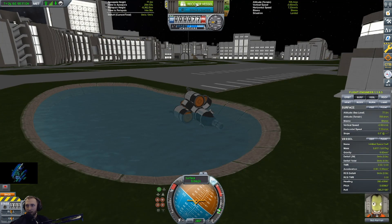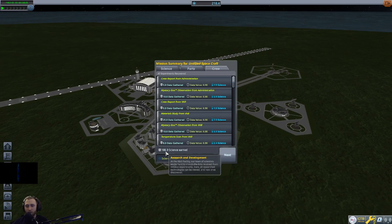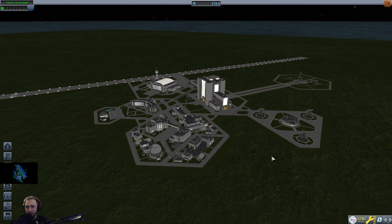We can still get a little more science from flying around the KSC. And of course, whenever we get a new experiment, we can do that whole thing again with the new experiment. Got 106.969 science from that. But that is a little bit like cheating.